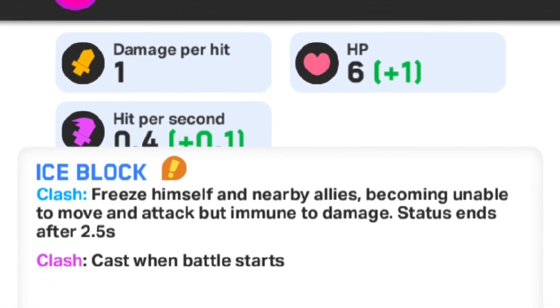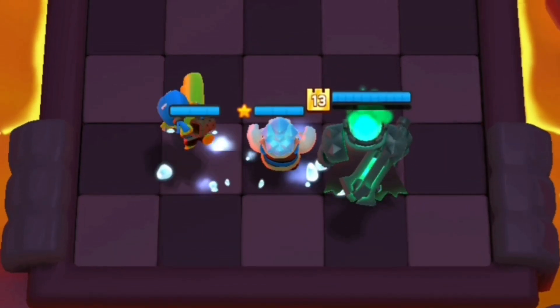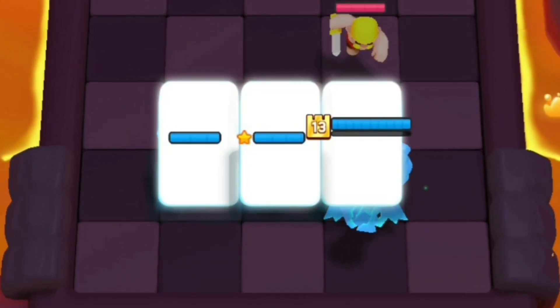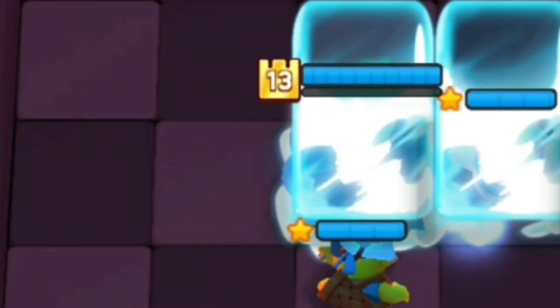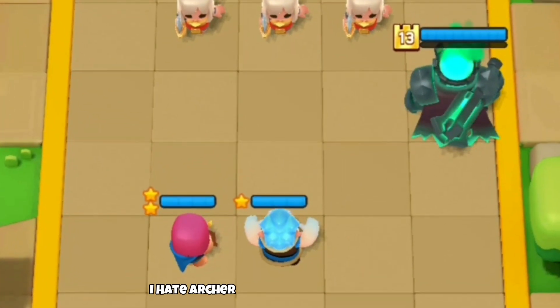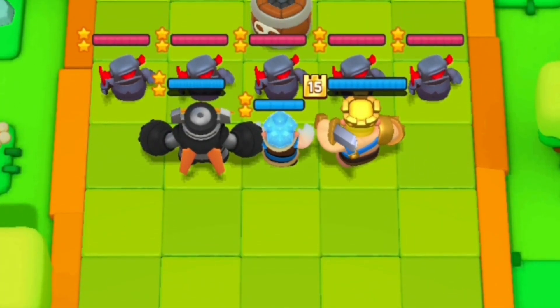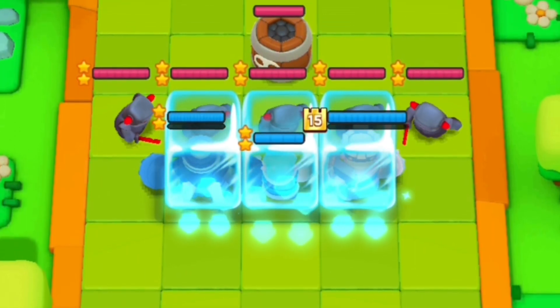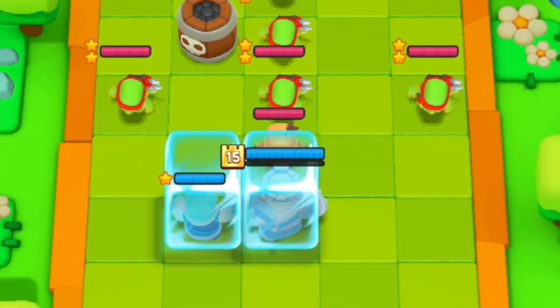Ice Block is the newest ability given to the Ice Wizard. It freezes your Ice Wizard and whoever is on his right and left side for 2.5 seconds. You might want to use this to abuse a certain pink-haired child — the frozen minis will tank all incoming damage for the entire 2.5 seconds, which is a creative way for the developers to add a counter to clash abilities.